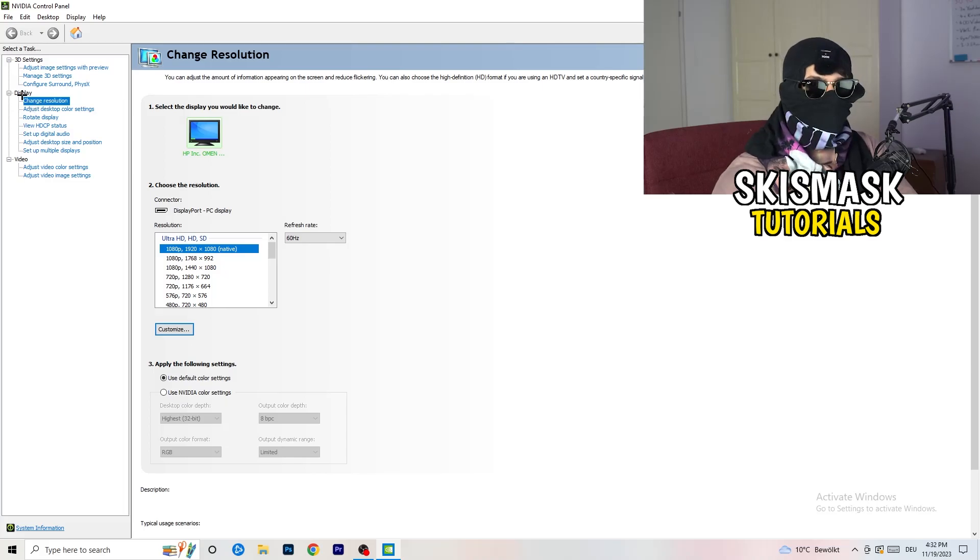We are currently at 'Change Resolution' on Display — click on that. What I want you to do here is check if your control panel's resolution matches your in-game resolution. Natively it should be 1920x1080, but it's possible you've set something different in-game, like 1440x1080 or something stretched. You need to keep track of which resolution you're using in-game.